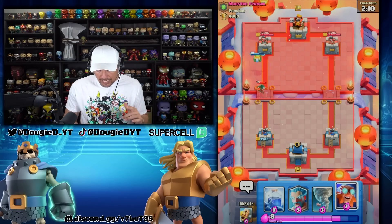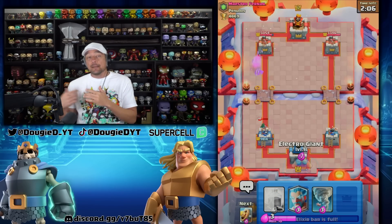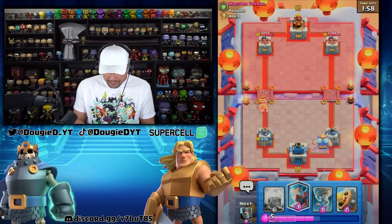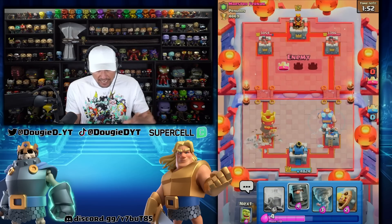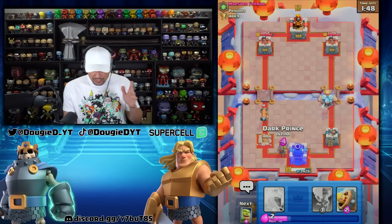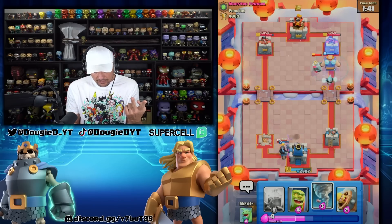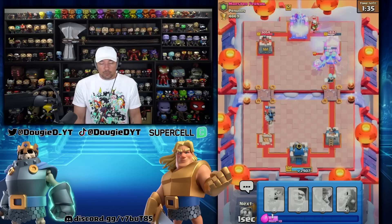Here's what I'd actually recommend whenever you get in a situation like this — I'm going to let that go and push opposite lane. I tend to do that because I want him to defend on my strong side. He goes in with the E-Barbs. You know what we're going to do? We're going to go ahead and Tower Trade. This is going to prove how strong this deck actually is. We're going to let this happen — he's not going to three crown me. Should I wait for Lightning or just put everything in? I'm just going to wait for Lightning.